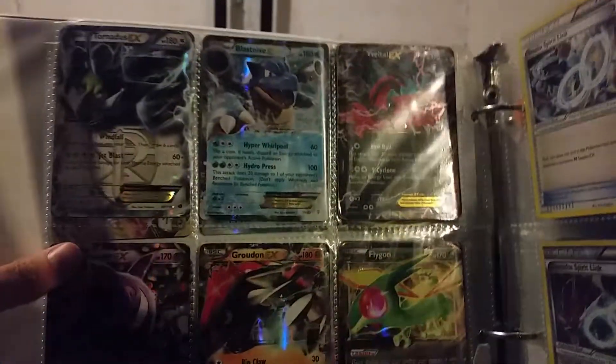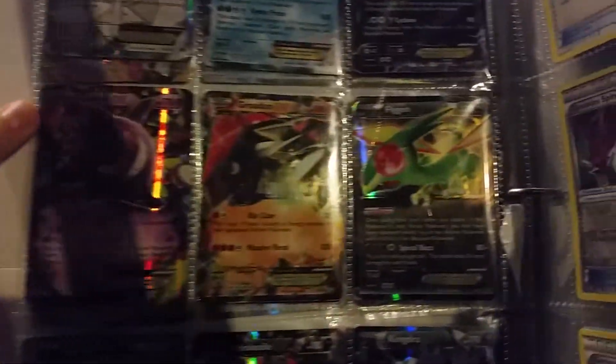We have got a Tornadus EX, a Blastoise EX, Yveltal EX, Gengar EX, Groudon EX, Flygon EX, Latios EX, Crookedile EX, and Kingdra EX.